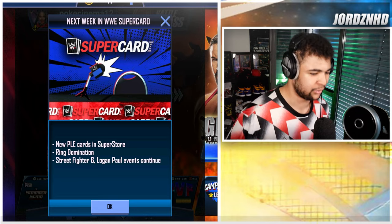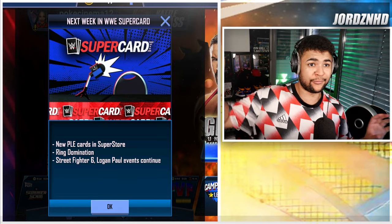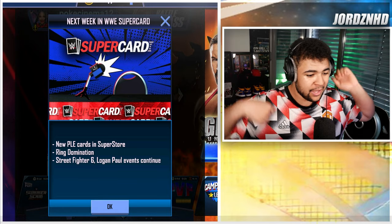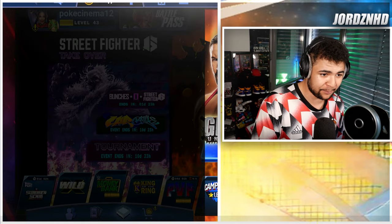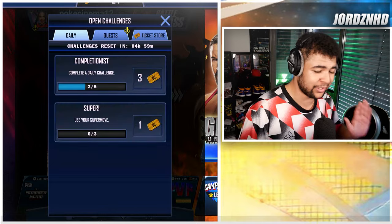Welcome back to the video. As it says, next week in WWE Supercard: new pair of cards in the Superstore, obviously from SummerSlam Ring nomination, Street Fighter 6, Logan Paul event continues. Awesome news, right? Let's have a look at the Bison quest, because I know that's all you guys are here for.